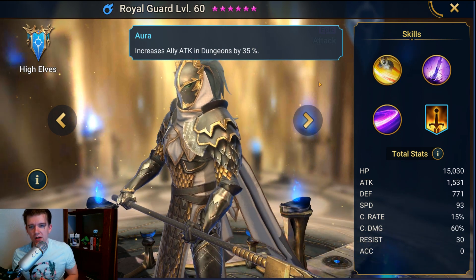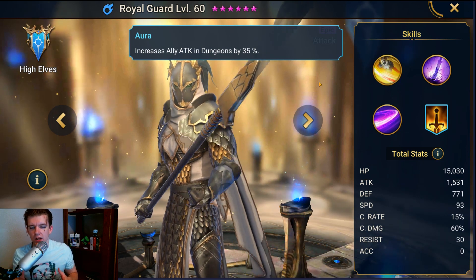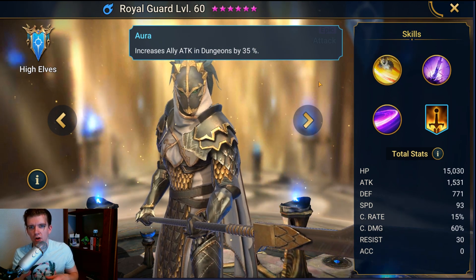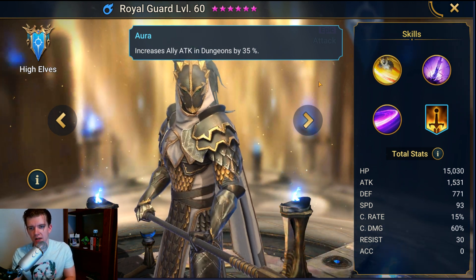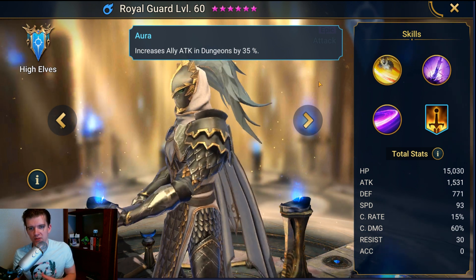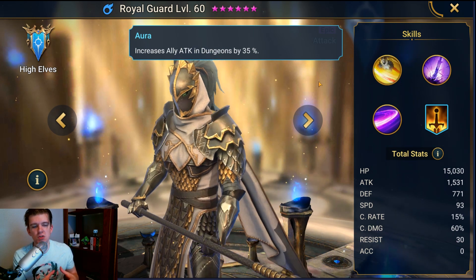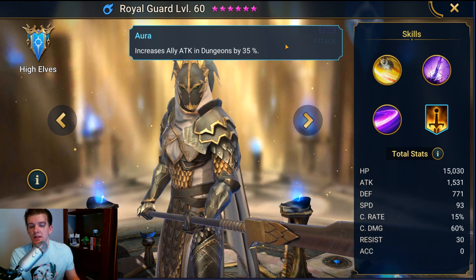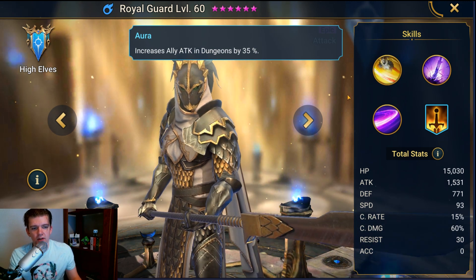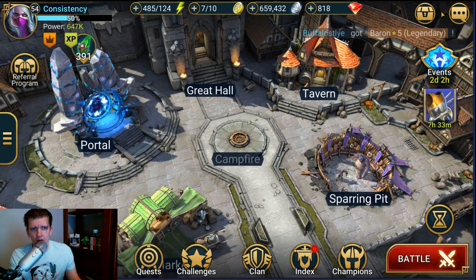His aura increases ally attack in dungeons by 35%. I think this is a really great aura, especially for the harder dungeons. Increased attack really helps your AOE champions clear trash, and at higher levels the initial trash stages are getting harder than the boss itself. So having increased attack for your AOE characters is actually really nice — I wouldn't sleep on his aura.